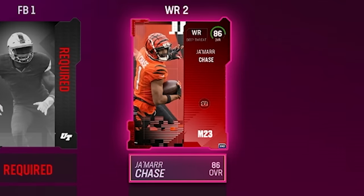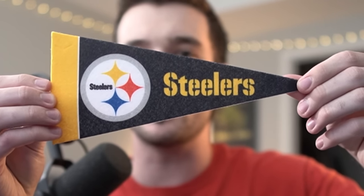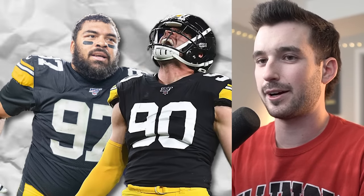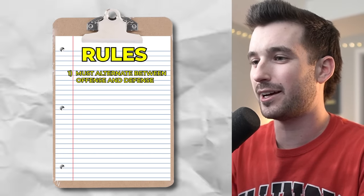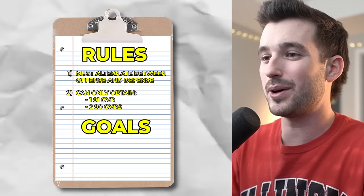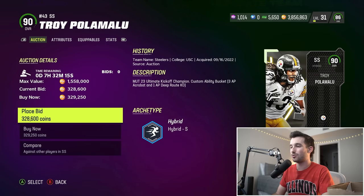Ja'Marr Chase is an 86 overall, so he's gonna be our wide receiver number two. Flag number two is going to be the Pittsburgh Steelers — they have like one of the best defensive lines in the entire country, which is perfect because in this challenge we'll need to be alternating between an offensive and a defensive player. We're only allowed one 91 overall, two 90 overalls, and we need to make at least an 86 overall team. We're gonna buy Troy Polamalu, strong safety, 90 overall, and that immediately is one of our two 90 overalls off the board.